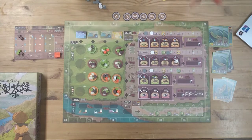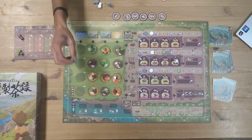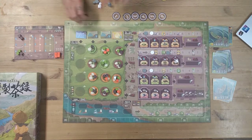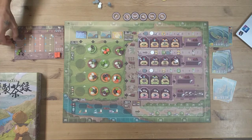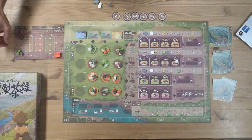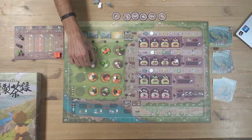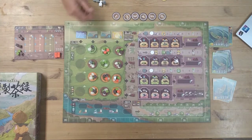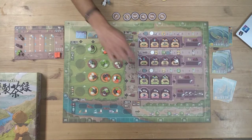Basically it's pretty simple. On my turn I can use my worker to go and take tea that I can place in a tea basket. This is the level of humidity and the corresponding level, so I put it in my tea basket and that's it. I've got four workers so I can collect tea, but I can also take one worker and get to the factory.